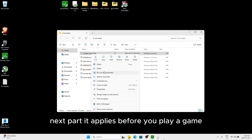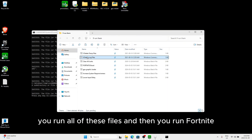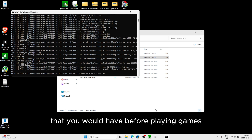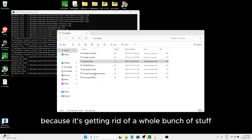The next part applies before you play a game. Say you're going to play Fortnite — you run all of these files first and then run Fortnite. This will delete temp files, log files, and basically just clears out the delay you would have before playing games. It will also boost your FPS by getting rid of a whole bunch of stuff in the background.